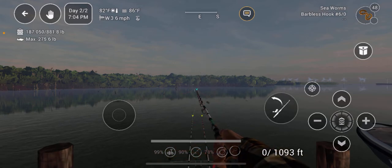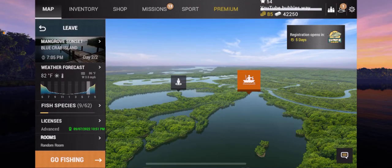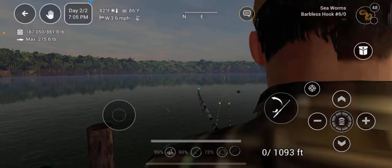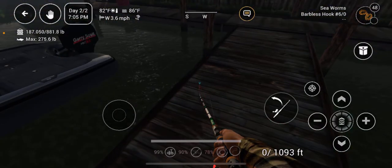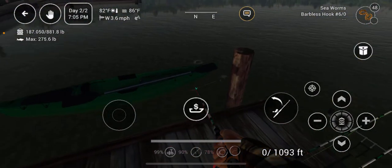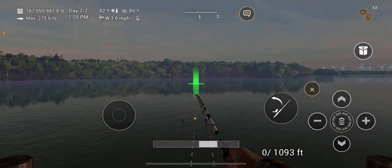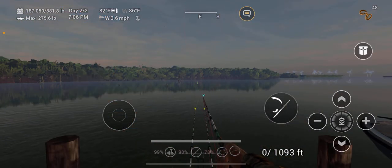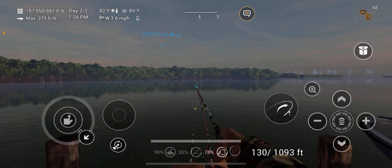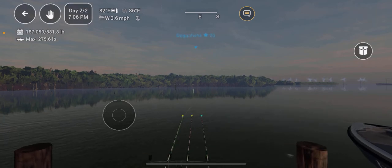I'm going to show you the map. I'm on the spawn point, literally right where I spawn off. I am there where you can see where the boat dock is. All I've done is walk forward, and beside me I've got my boat. Of course I could rent the kayak there. I'm casting out to around about anywhere between 120 to about 160 foot, which seems to be quite the sweet spot for the Striped Bass. But this is not the only location.